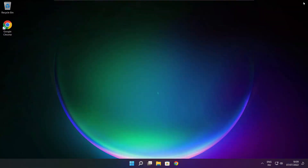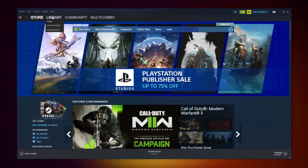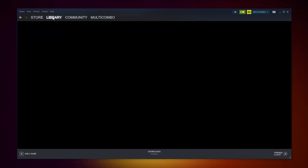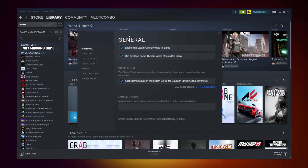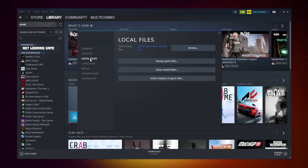Close the window. Open Steam and go to the library. Right click your not-working game and click Properties. Click Local Files. Click Verify Integrity of Game Files and wait. After completed, click Browse.